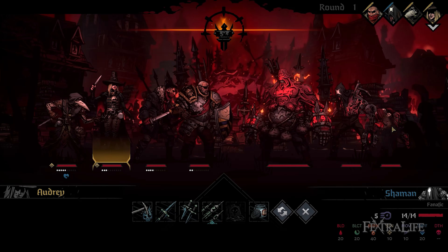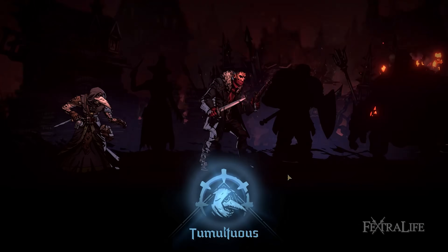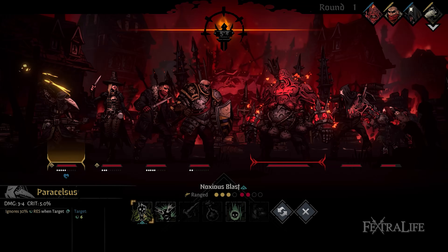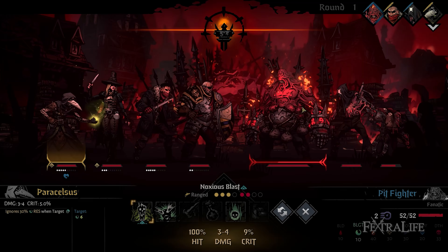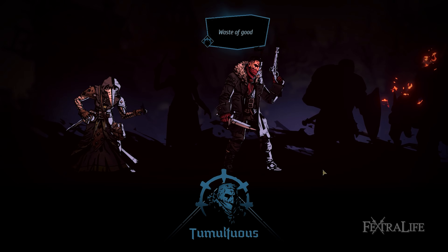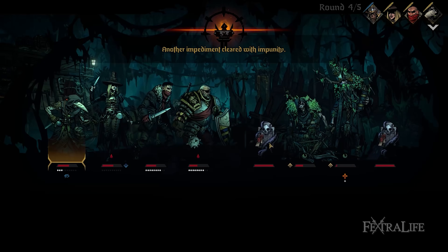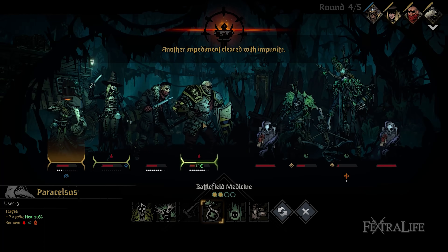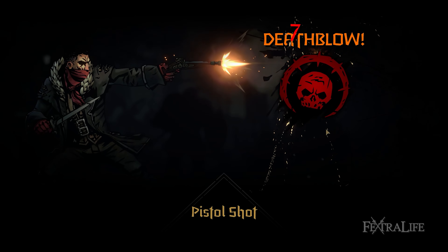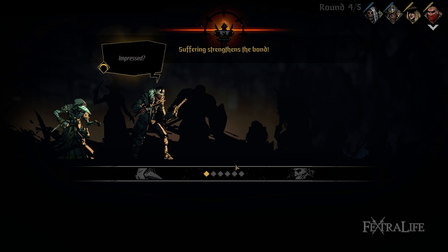Combat in Darkest Dungeon 2 follows the same format as its predecessor. It's turn-based where heroes and enemies roll for initiative to determine who goes first, influenced by their speed. Every turn consists of a free action and a main action. The free action pertains to the combat item you've assigned to a hero — usually potions that restore HP such as an anti-venom, or cure afflictions like the burn salve to rid them of the burning condition. It's best to use the free action first because you won't be able to trigger it after you've attacked. The main action refers to the activation of skills to grant your party with buffs or to hit enemies. Not all skills can be used right away, and the circles on top of them are known as pips that tell you where they can be used.